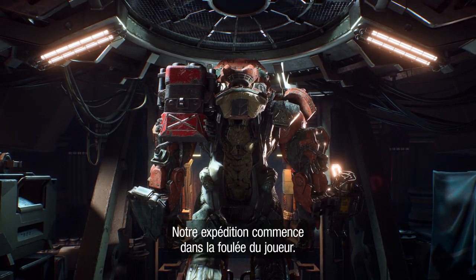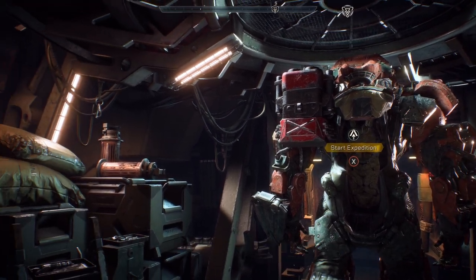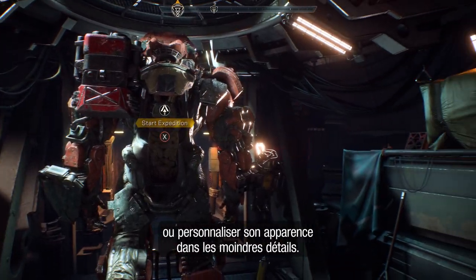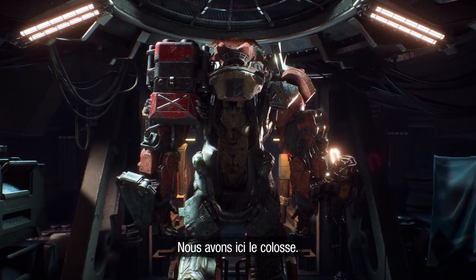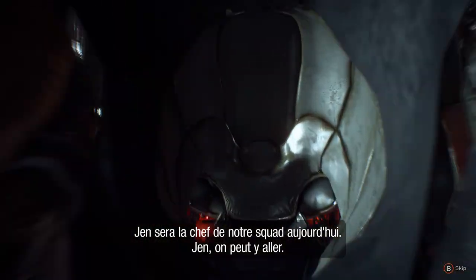Our expedition starts in the player's strider. This is your forward base of operations. Here you can equip your javelin with a wide array of gear, weapons and abilities, as well as customize your appearance to show off your own personal style and flair. In front of us we have the Colossus. Jen will be our squad leader today, so Jen, let's jump in and get started.